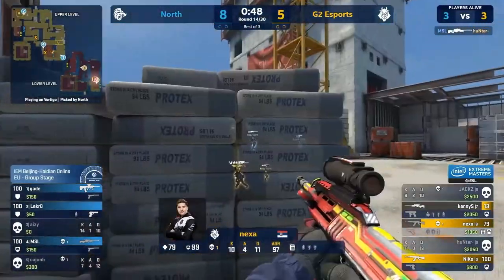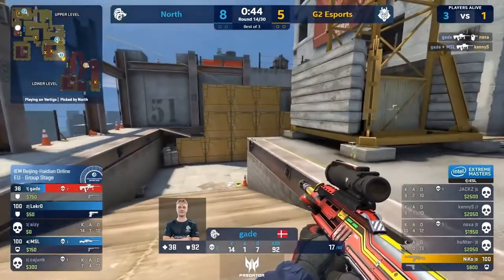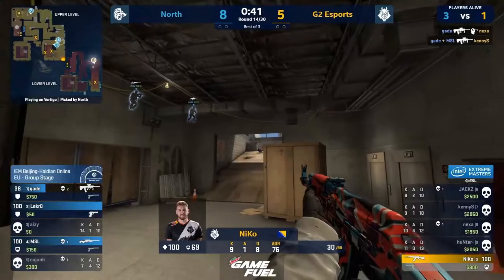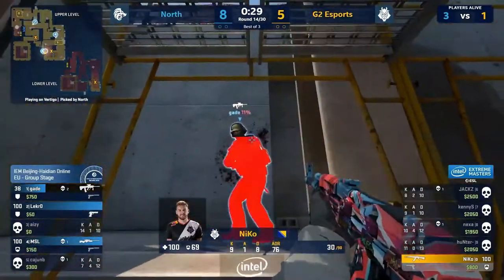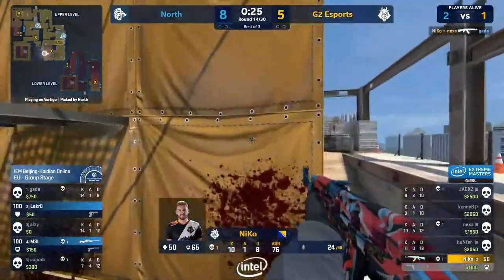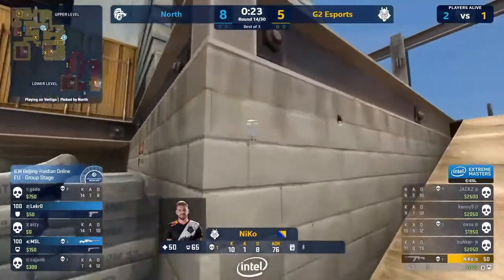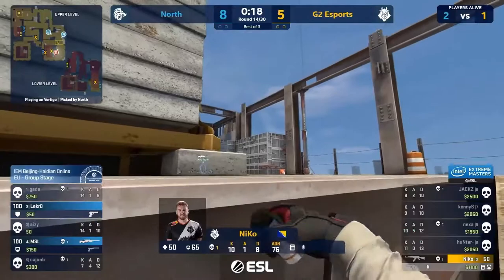MSL's caught Hunter's aggression. Gade is there. Peeking ahead — and it's both. Takes the head off of Nexa. Kenny low from the previous engagement. The amount of rounds that have been taken from them. Maybe Niko's sick of it — finds the first of this 1v3. Doesn't have a very large amount of time to make this work as the bomb is scooped up. MSL, though predictable, is on headshot.